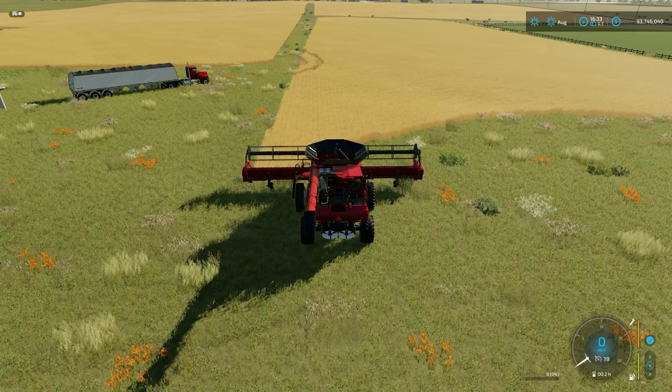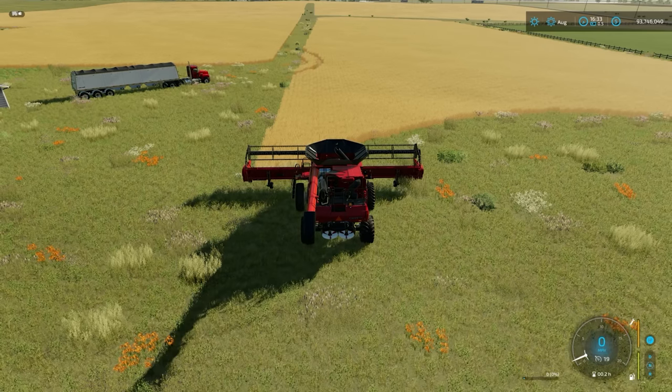If your fields are a lot bigger, it does become not time efficient - they're driving across the field a lot of the time looking for trailers. But on something like this, where it's a very small field, it can be a really great way of just setting up a combine and a trailer and going off and doing something else. So, first things first, let's get our course set up.